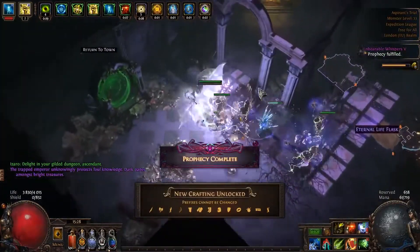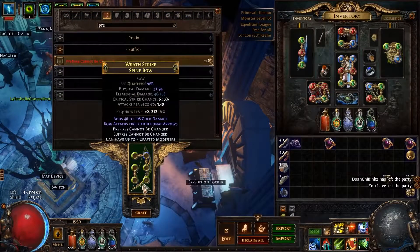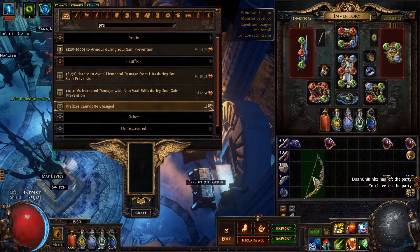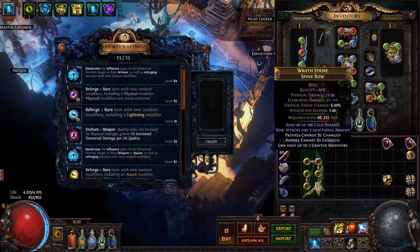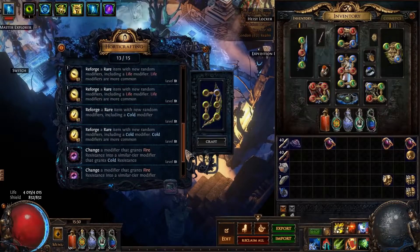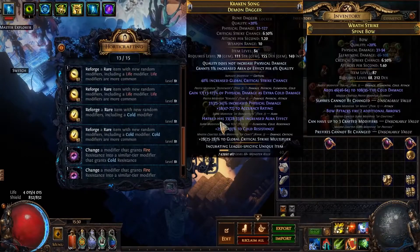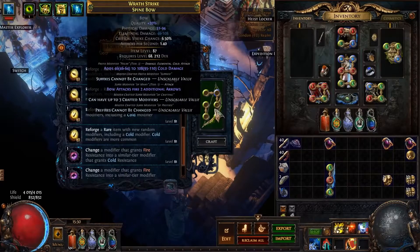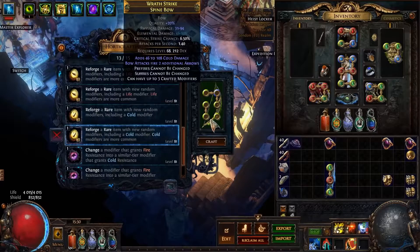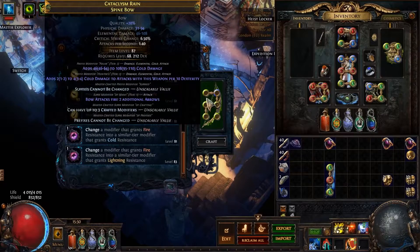We've got prefixes cannot be changed. Now, prefixes cannot be changed — there we go, we've got it. You're thinking: why are we crafting both prefixes and suffixes cannot be changed? The reason is we can now do a harvest reforge including a cold modifier. Because our suffixes are full and we have an open prefix, we can re-roll and guarantee the last mod is a prefix with a cold tag — and the only one with a cold tag is the dex stacking mod.